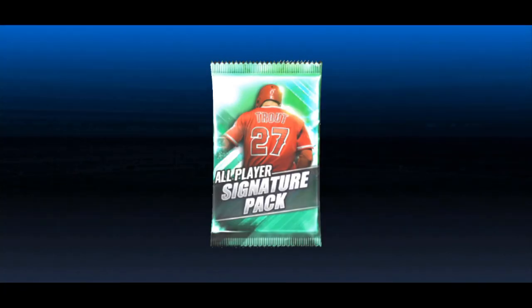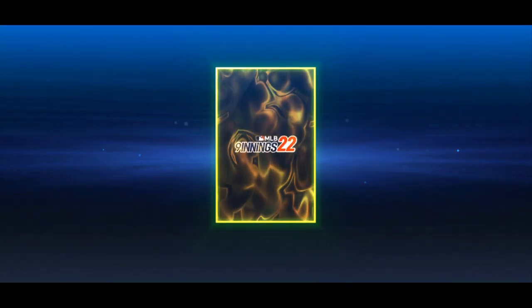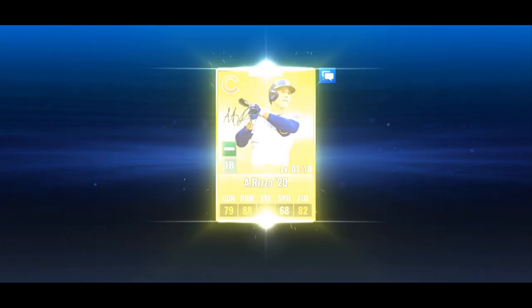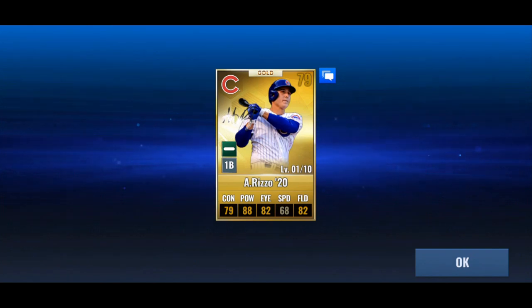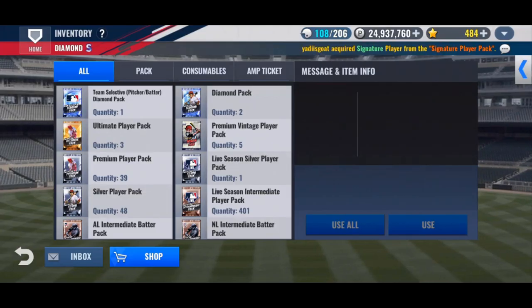Sick player pack — let's see what we get. Come on, give me a Cardinal. Nope — Anthony Rizzo. Probably not his best year for the Cubs, and kind of gross. He's going to get comboed off as soon as possible.